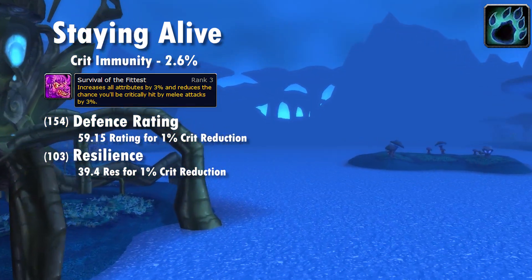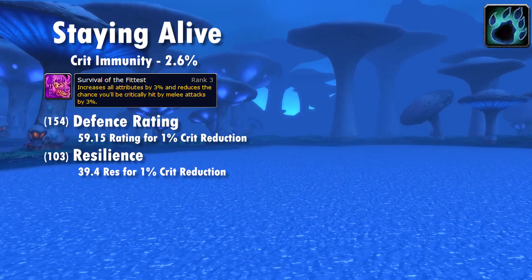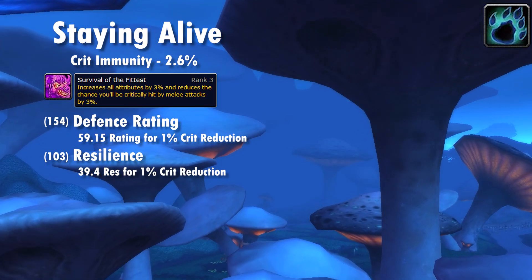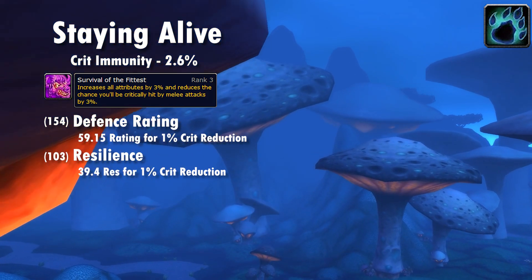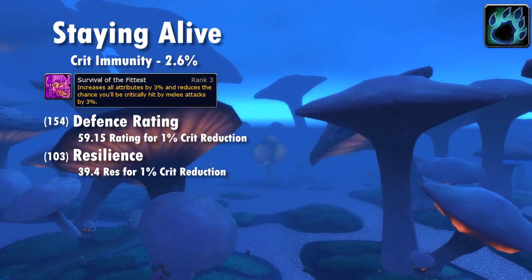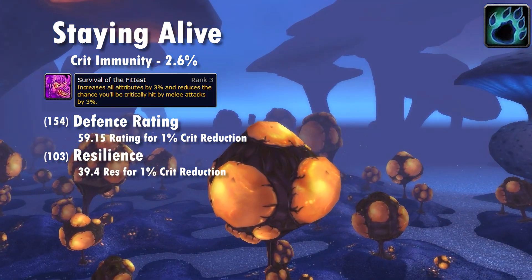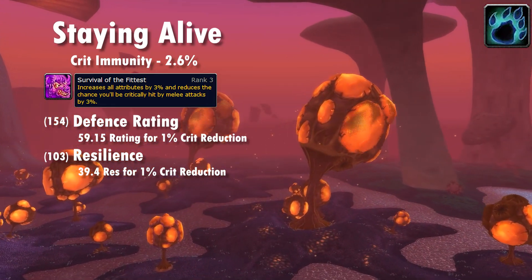Druids in particular can mix and match defense and resilience to achieve crit immunity, as the PvP gear is actually pretty good for bears. We get one percent crit reduction for every 59.15 defense rating or 39.4 resilience — always round up when calculating to ensure you get that benefit. In separate terms, bears want 154 defense rating on gear pushing to a total of 415 defense, or 103 resilience on gear to be crit immune. You can mix and match, and there are calculators available to help.